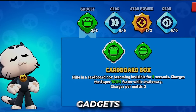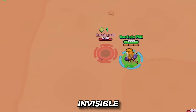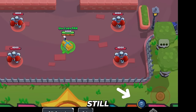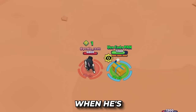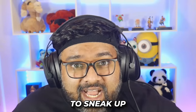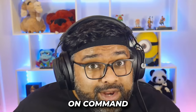Kit has two interesting gadgets. His first is called Cardboard Box. When using it, Kit becomes invisible by hiding inside a box for 5 seconds. If he stays still, it also allows him to charge his super twice as fast. Enemies can't see where Kit is, but allies can. This allows Kit to sneak up on enemies and close the gap — very much like a Leon, but Kit can use this gadget four times and on command.